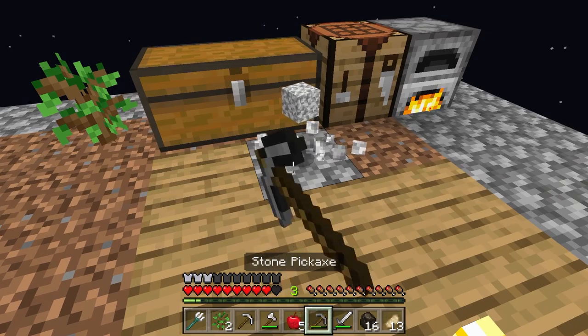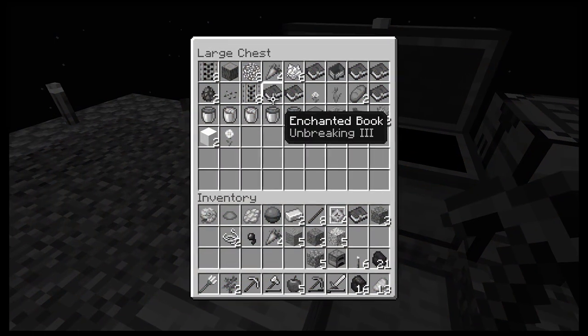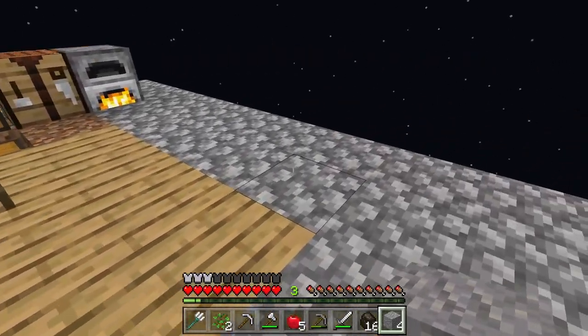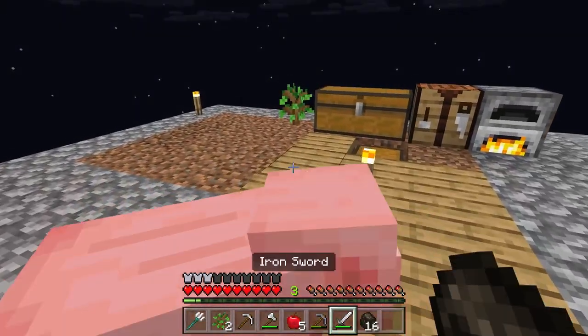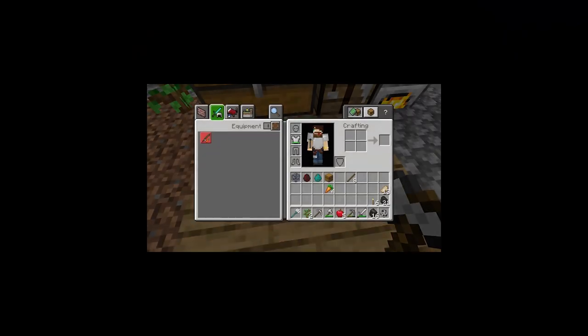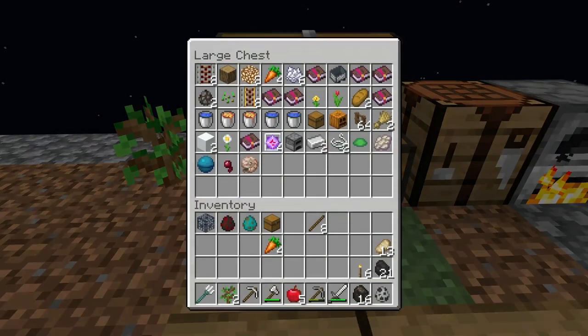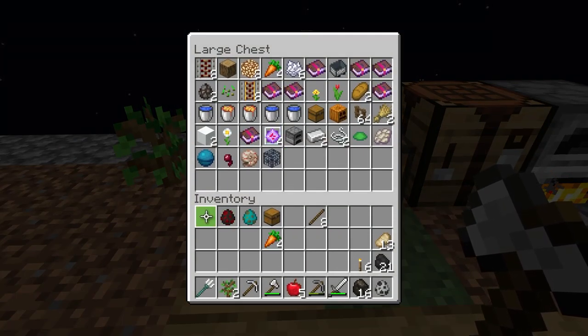So now I know bad guys will spawn. A rainbow one - got another book, another loyalty three book. Really? That's the same one I had. This place is coming along really nicely. Let's place some of those down and go ahead and get this box. What's in the box? A monster spawner for either spider or zombie - interesting. Those will come in handy. We can make an XP farm possibly.